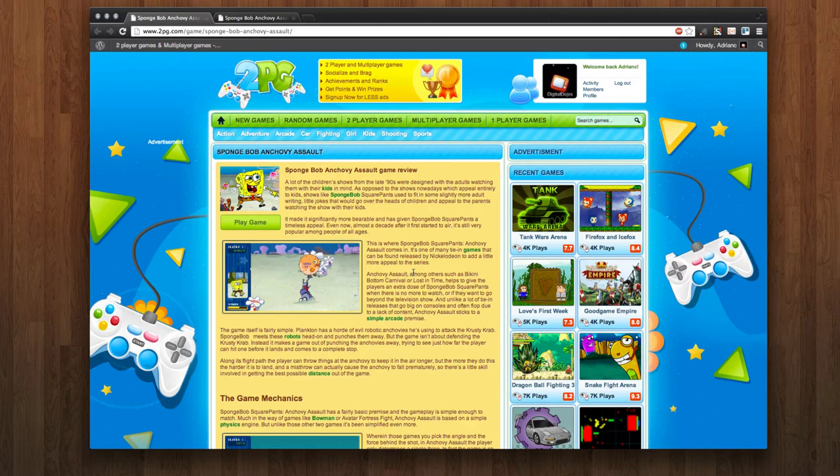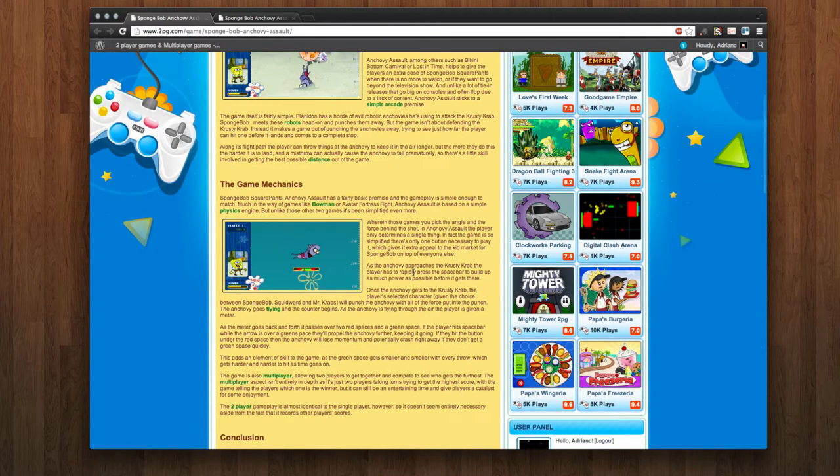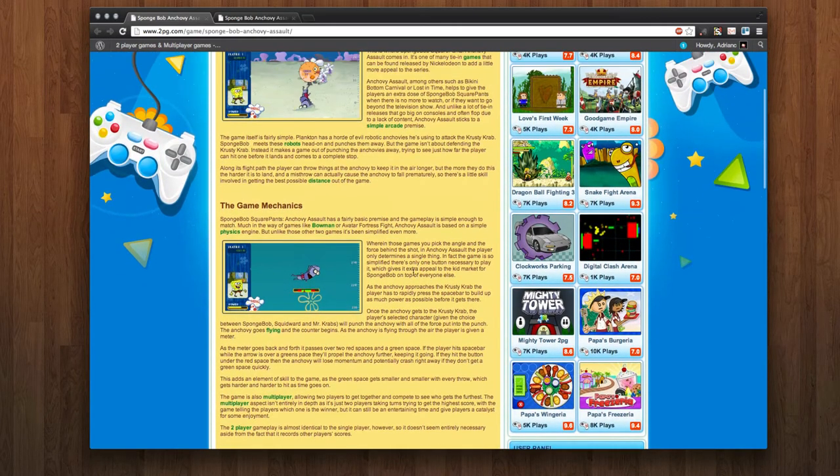This is a fun little fortress-style game. The mechanics are similar to Bowman — a physics-based engine, essentially. What's special is it's based off SpongeBob, the popular cartoon hit series from the late 90s. So if you're a fan of that, it's definitely worth checking out. It's really fun and has a lot of physics-based stuff incorporated into the game.